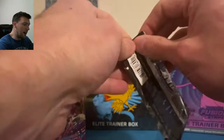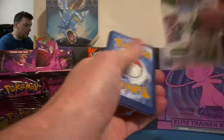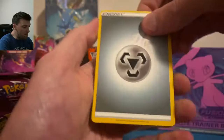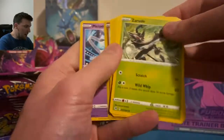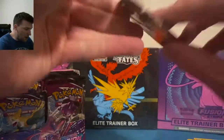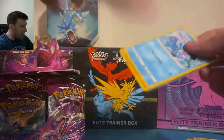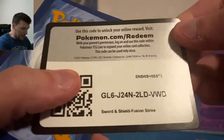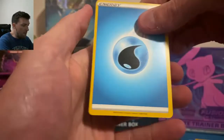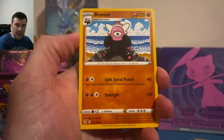Genesect, you are up! One of the arts we have pulled — very very nice stuff from Fusion Strike. From the back: metal energy, Bowtoy, and Meloetta in that one. Let me know your thoughts in the comments — do you like Fusion Strike, are you tired of it? It's the biggest set in Pokémon history. Water energy, the opening can now begin.